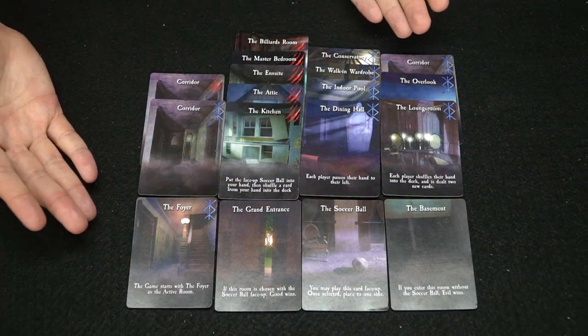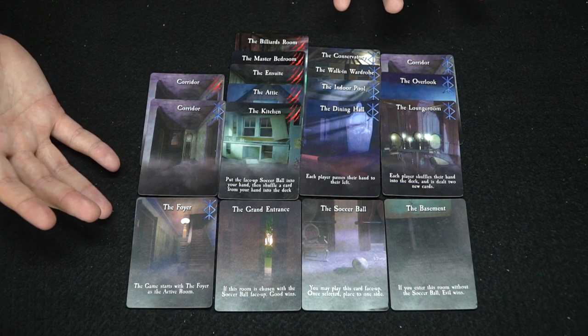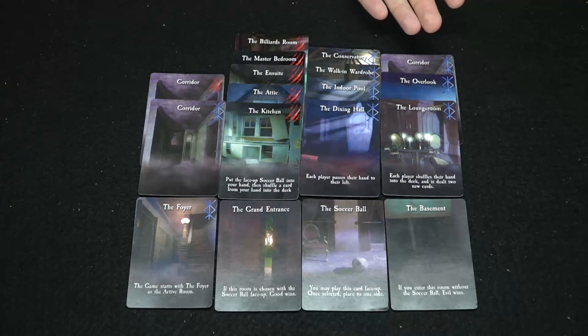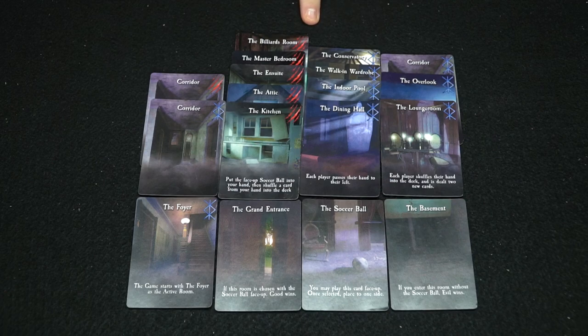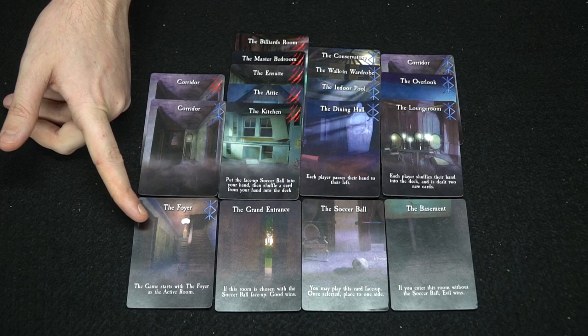Here's everything in Spirits of Carter Mansion — basically just 18 cards. It's a very small game, but that's the purpose of micro card games. There are two types of cards: the blue and the red cards, and the starting cards, which include the foyer — the starting space.